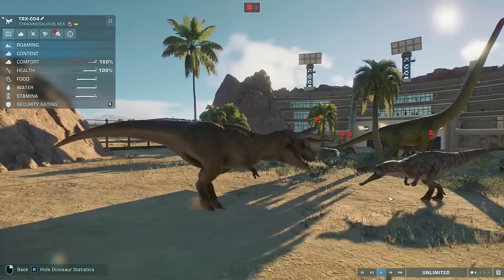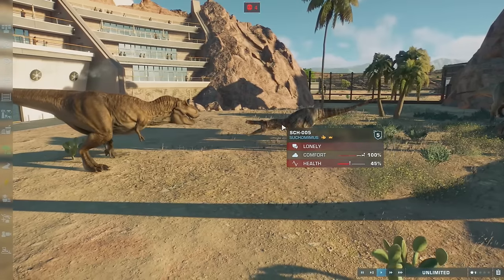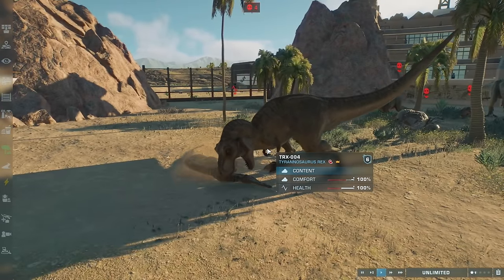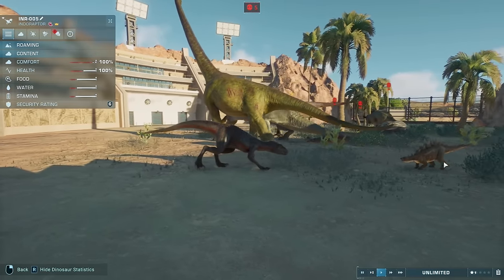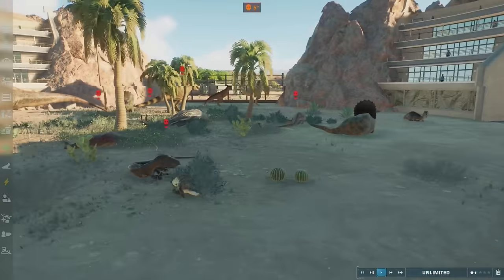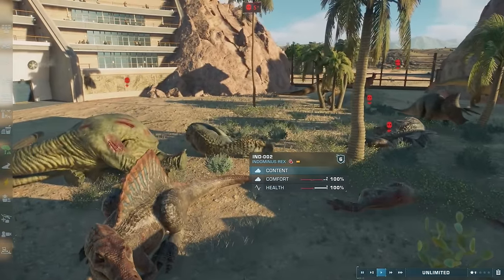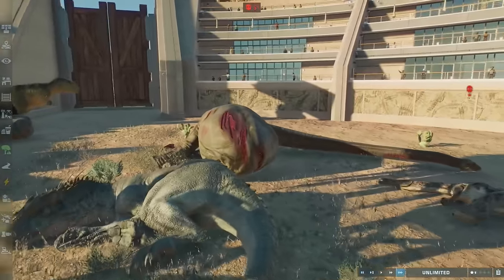We've got a T-Rex right here against the Suchomimus - the T-Rex is about to kill him! Yeah, he just pinned him to the ground and the T-Rex absolutely obliterated him. Right after that, a fight between the Indoraptor and some little guy - I didn't even get to see it but the Indoraptor definitely destroyed him. Then it said 'fatally wounded by Indominus Rex' - oh okay, that makes sense. Meanwhile Indominus is just casually taking a nap. Look at the wounds caused to this dinosaur - it has been insane.